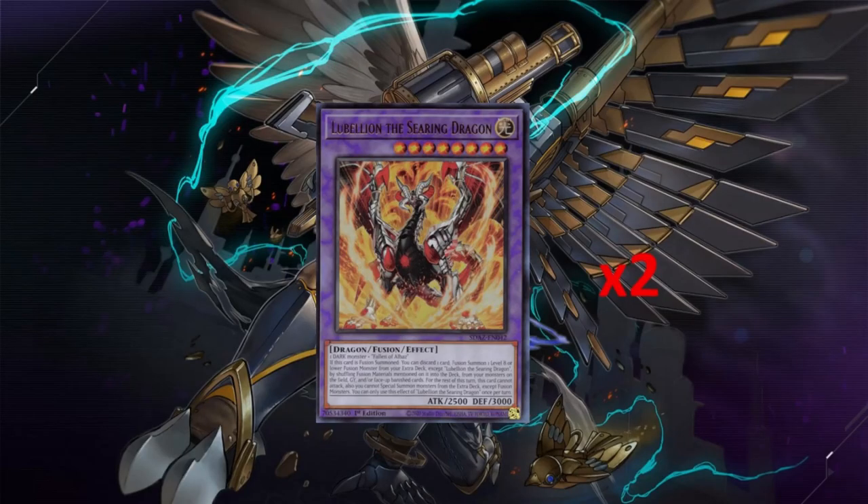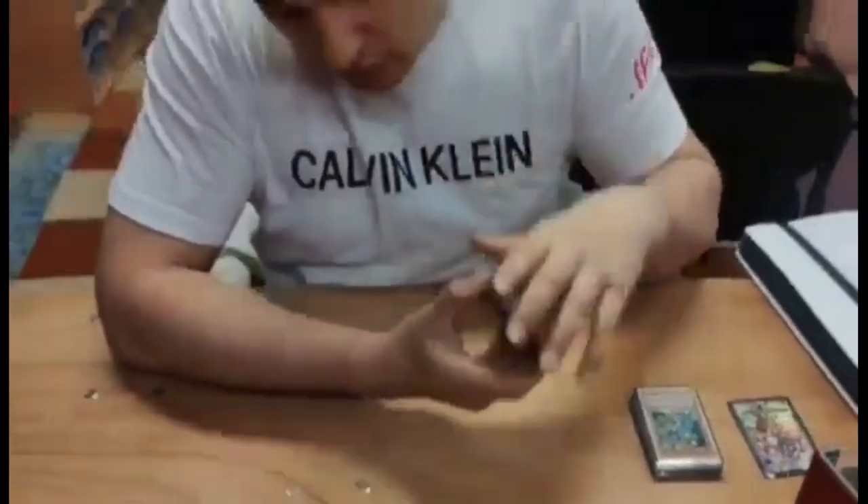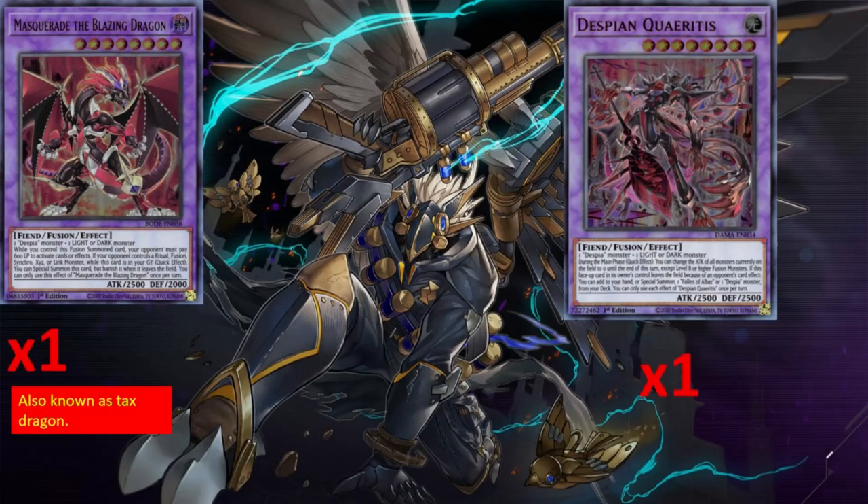Two Lubellion - you run two because it's better to Branded Fusion using Lubellion into Mirror Jade than it is to go into Albion solely, because you can send Tragedy. So Branded Fusion suddenly becomes Mirror Jade plus Branded in Red. Branded in Red is very important because it's another form of interruption - it's like two or three interruptions and a plus four if you get it right. One Masquerade and one Caritis - these are generic Despia fusions. Having access to Super Poly targets is key: if you go second, summon Aluba, and they try to do anything to it, you chain Super Poly using Aluba.